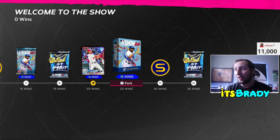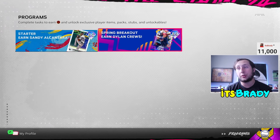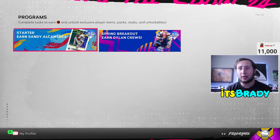Combined with my flipping method — which I cover in a separate stubs video I'll link in this video — you're in a strong position. Also make sure you do the Sandy program and the Dylan Cruz program; those are both really good, giving you a lot of packs and free diamonds. You're probably making about 20,000 stubs by grinding both of those. That puts you around 170,000 stubs from all grindable options combined.